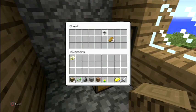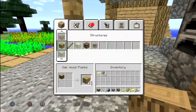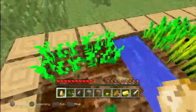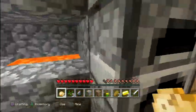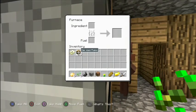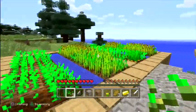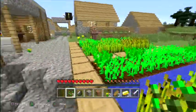Iron sword, three gold ingots and three pieces of bread. I will collect some potatoes. Sixteen wood. I'm going to cook the potatoes. Some wheat there growing right by the sea.